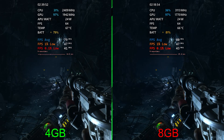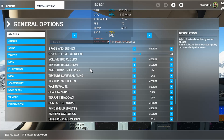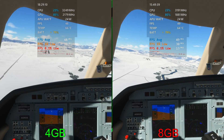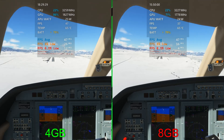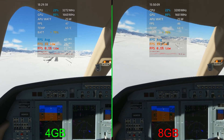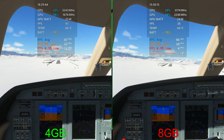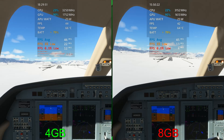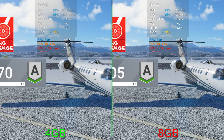Moving on to Microsoft Flight Simulator at 720p medium preset. We're seeing 13 for the 0.1% lows on the left, but looking at the frame time graph it's very close between the two. One small stutter can cause a big drop in the 0.1%. In this game, 4 gigs actually might run slightly better — surprising. Wrapping up: 24 on the 1% low versus 17, and 12 for the 0.1% versus 4 on the right with 8 gigs. A very surprising result — I thought 8 gigs would definitely benefit this game.